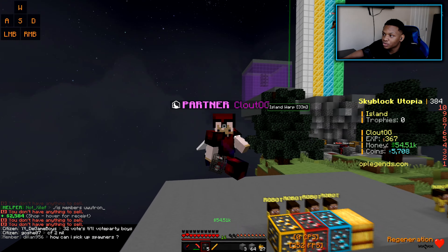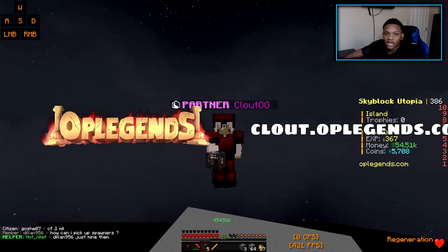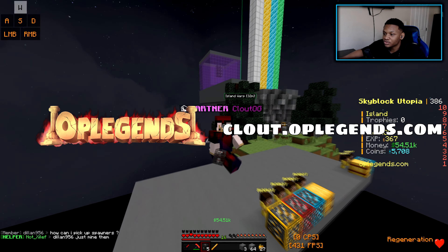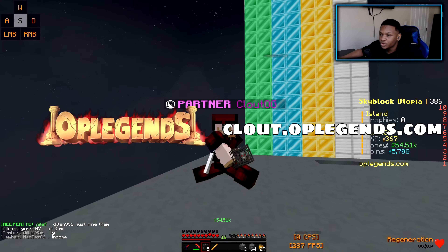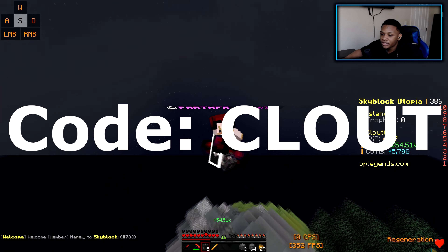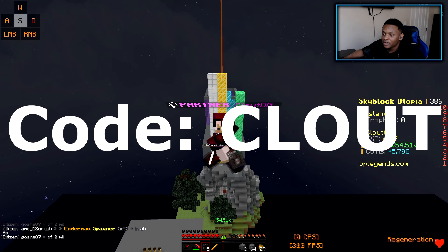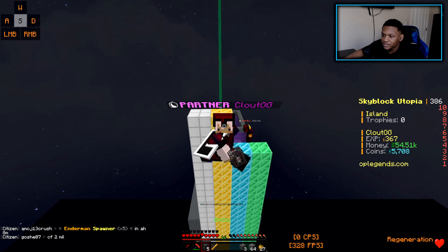I'm going to build a gas spawner area probably in episode three, so I'll see you guys then. If you enjoyed this video, make sure to like and subscribe. You can connect with my IP at clout.oplegends.com — it's on the screen — and use code 'clout' for a free citizen rank. That's gonna end it off there, take care and peace out.